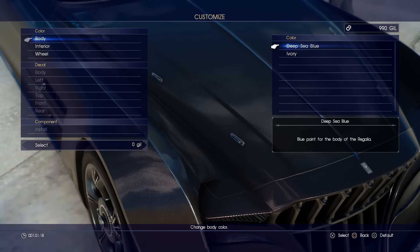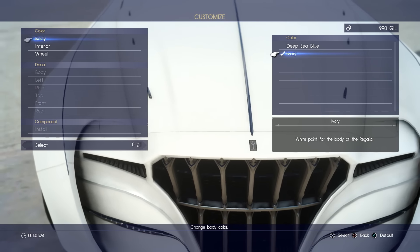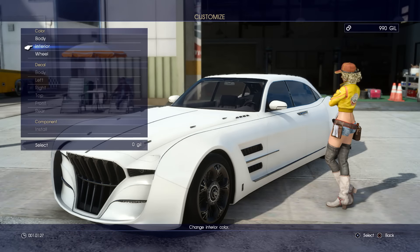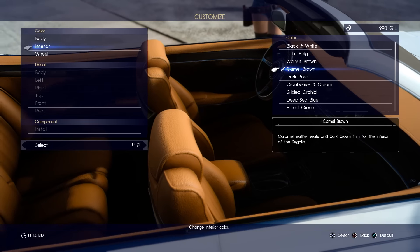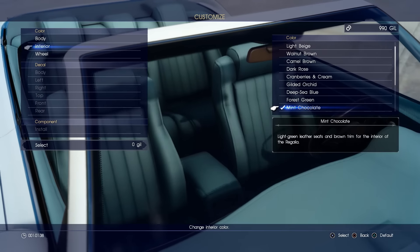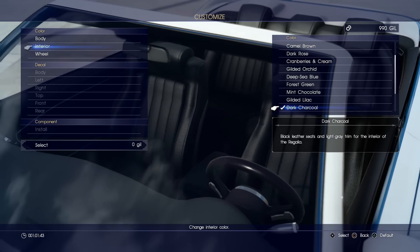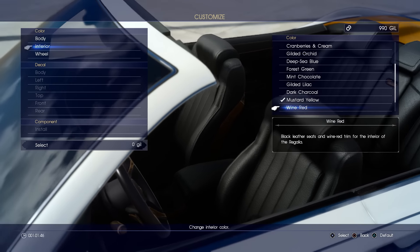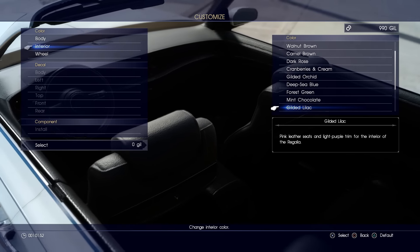We need you guys to help us with this. Do we want deep sea blue or ivory? Ivory — hands up for ivory. Ivory looks a popular choice. Anything in mind for the interior? There are so many options: beige, walnut, camel, dark rose, cranberries and cream, orchid, deep sea blue, forest green, mint chocolate — there's got to be something that looks good. Oh, there's more: gilded lilac, dark charcoal, mustard yellow, lilac, emerald green, raven black. Lilac wins — it's close.